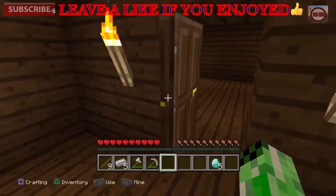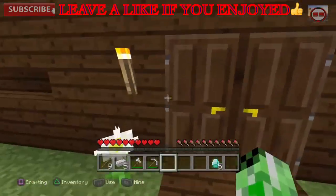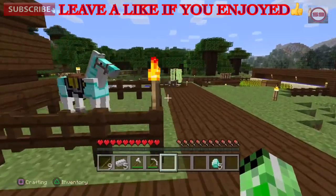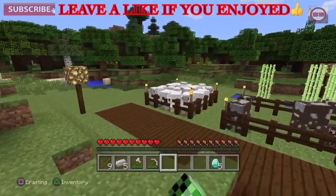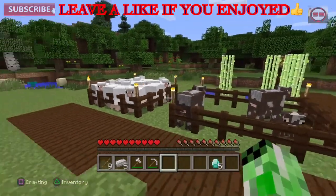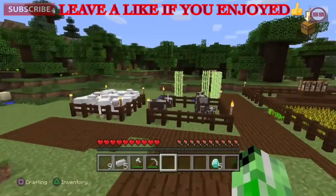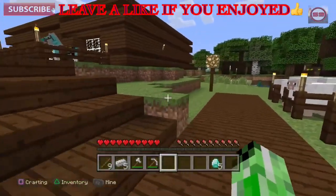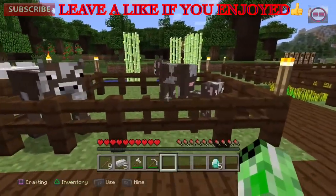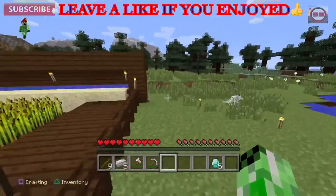Wait one second — close your eyes, guys. Okay, now you can look. This is the beginning right here. There are the cows, there are the sheep — I have a sheep pen right there and cows right here. The guy who's gonna be doing this with me is probably watching and already knows where I am — he has more diamonds than me. There's my cow farm and my sheep farm.